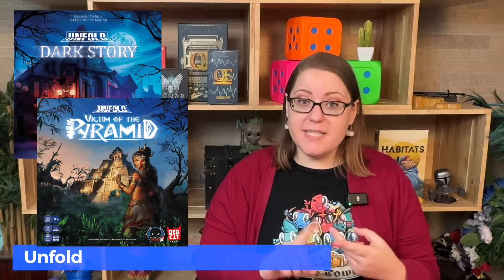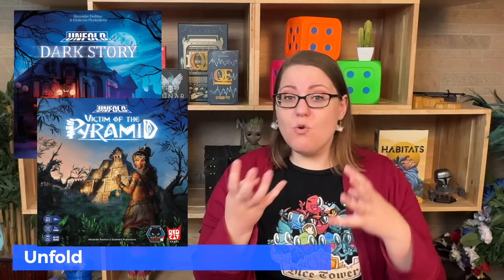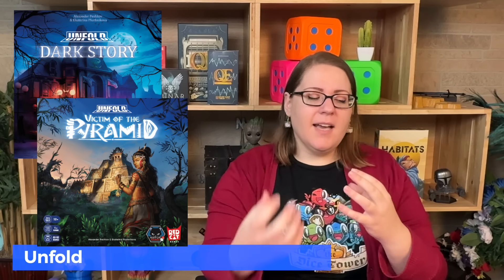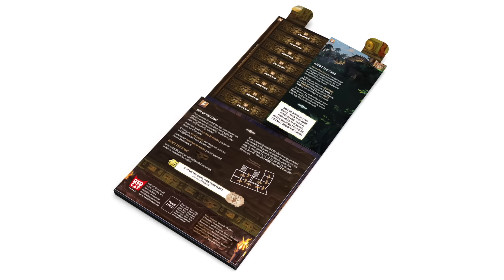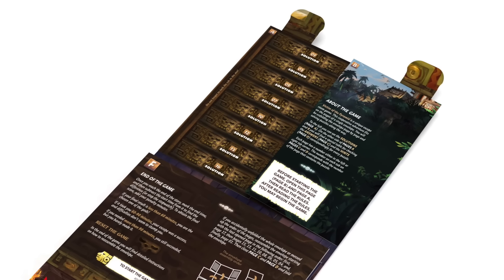I have two games to lump together — the Unfold games. I have Dark Stories and Victim of the Pyramid. Dark Stories has a haunted house on the front and I thought it was going to be cool ghost stories — it's not. You're trying to escape from a prison as an evil scientist or something. There was a thematic disconnect for me. Victim of the Pyramid did fit the theme — very Egypt pyramid-y, with your friend kidnapped and you're trying to break into the back of a pyramid to save them. Both are full of puzzles, very escape room-esque.